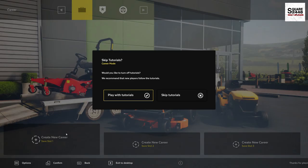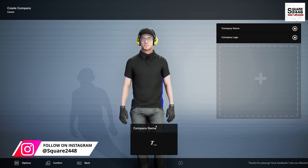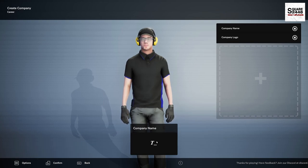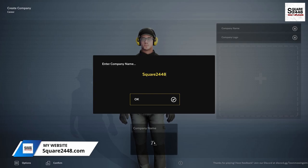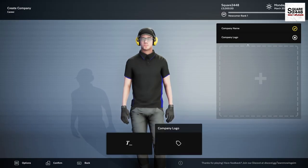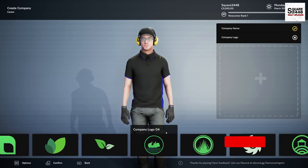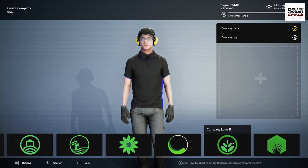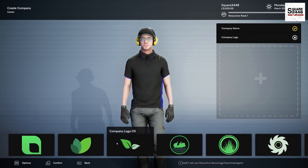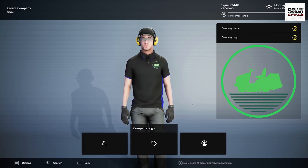Looks like we will have to create a new save game here since we already did the demo and did quite a few tutorials. We're just gonna go ahead and skip that. Company Name — I think we're probably just gonna name it Square2448, perfect. Company Logo — let's check out some of these logos here. I do like the Lawn Mower here, I think we're gonna go with the picture of the Lawn Mower since it does look pretty sweet, so we got that.